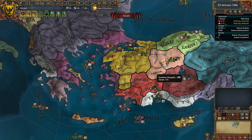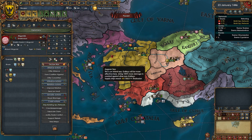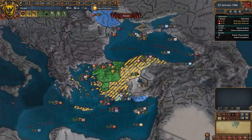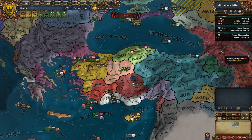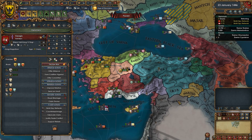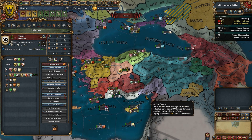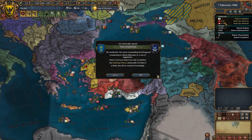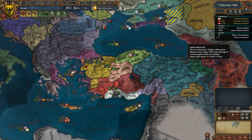Basically we need to attack the Turks and have the Seljuks not help — or if the Seljuks do help, find a friend to beat them up with us. The Nisrids might be a solid early ally. We'll see what we can come up with.